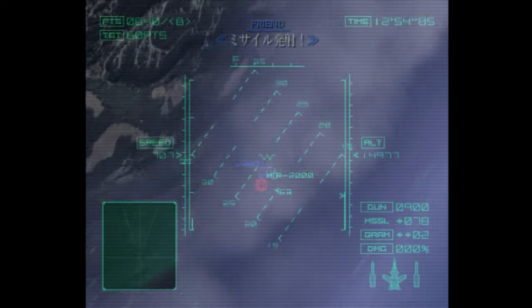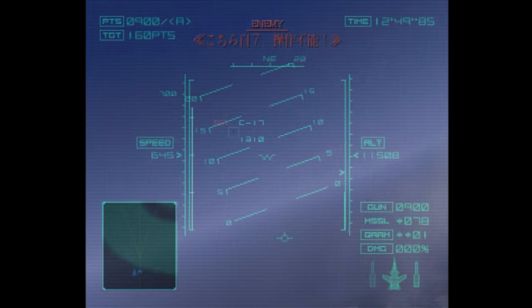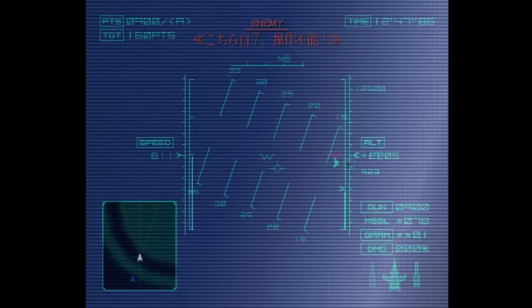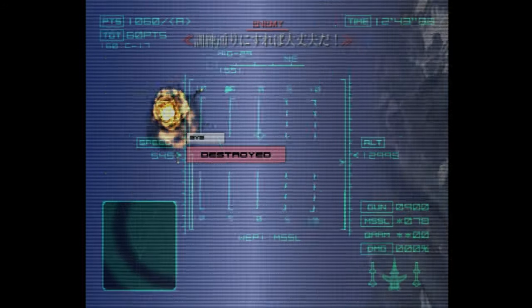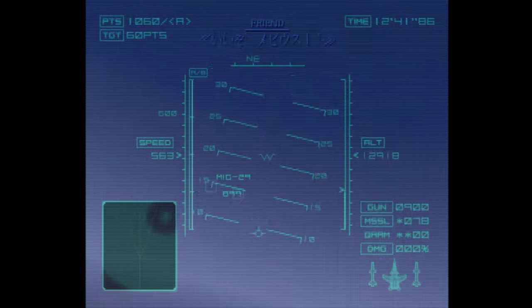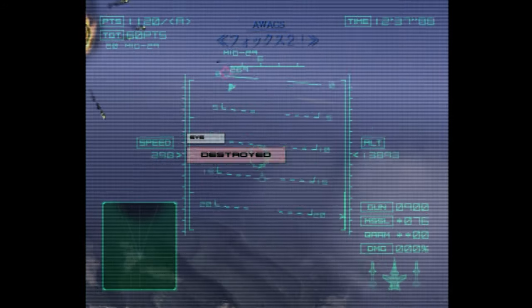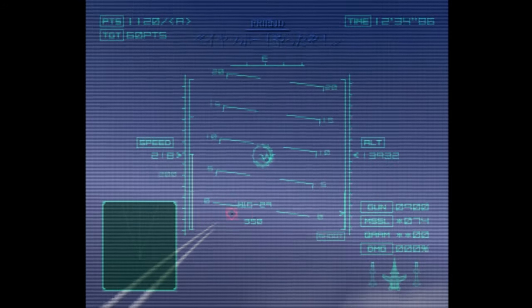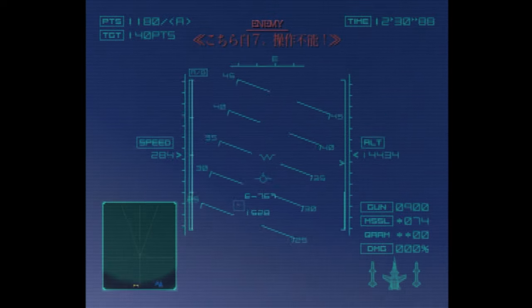Fox two! Where are the E-767s? White seven here, I can't control it. Keep your training in mind and you'll be fine. That's the last target. All right, Mobius-1. Fox two! I'm getting nailed here! Got one! White seven here, I can't control it!